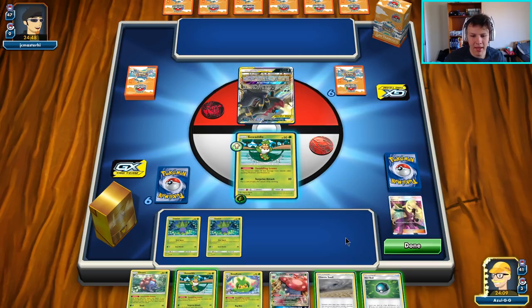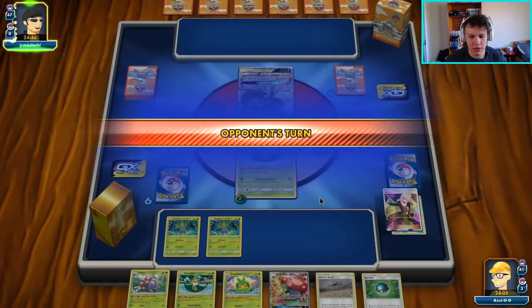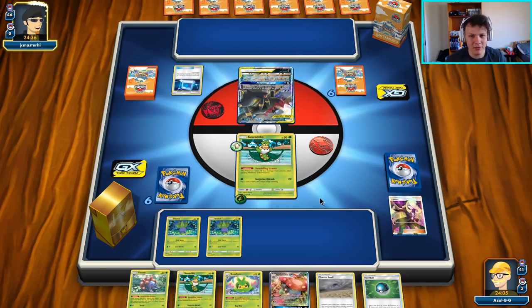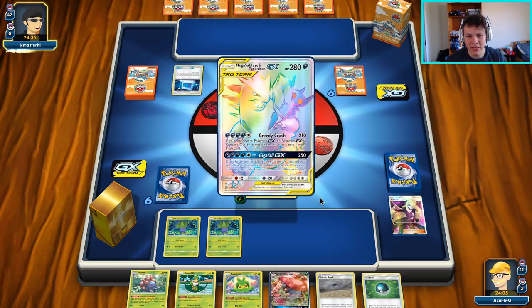I think it is just going to be a pass over to our opponent here. Yeah, we're just going to go ahead and pass to our opponent. We'll see what they have and then we will potentially retreat. So yeah, our opponent is playing the Dark Box. I think we should have a pretty good matchup — I just think they don't do enough damage.